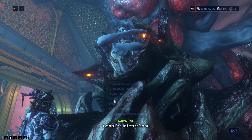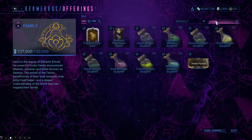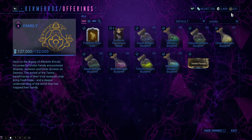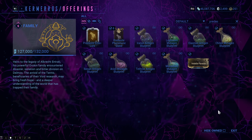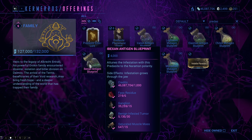When you have the weakened Predacite variant you want, bring it back to the Necrolisk and to the Sun. From him you can get the two other ingredients you need. The first is Mutagen, which will make your Predacite more resistant to specific status types. The second is an Antigen, which gives your Predacite one polarity slot depending on the Antigen type.